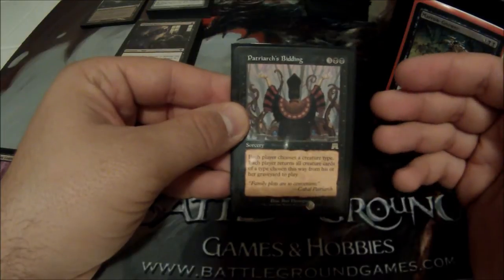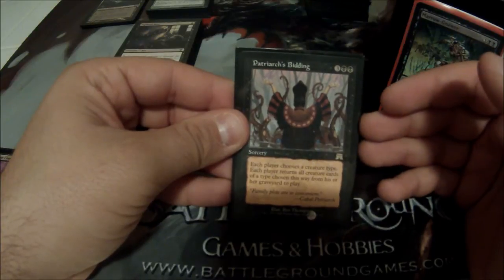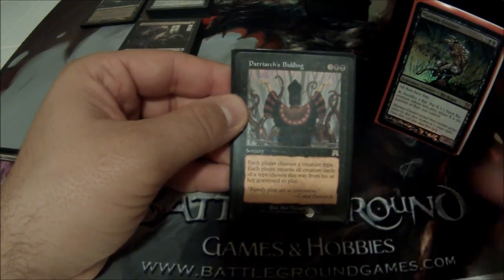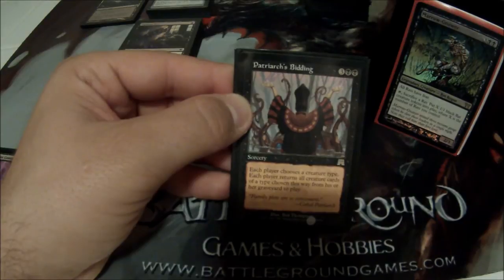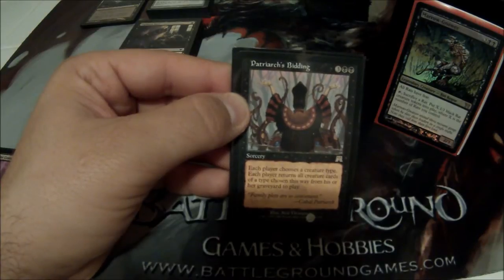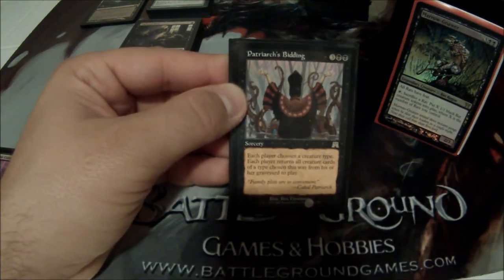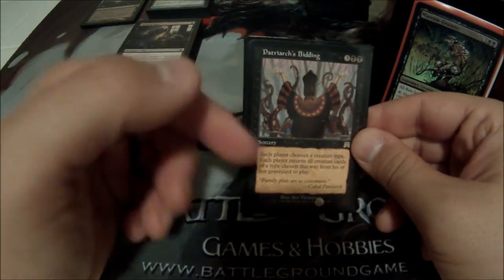Patriarch's Bidding is a staple in any black tribal deck. Five-cost sorcery: you call a creature type and reanimate all creatures of that type from the graveyard to the battlefield. The only downfall is each opponent gets to do it too. But when you're playing tribal and they're not, and they maybe get 2 or 3 creatures back while you get 10 or 15, it's huge.